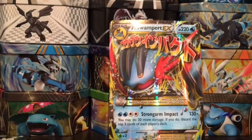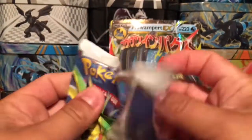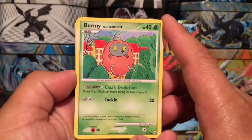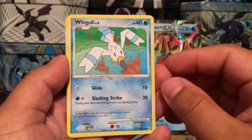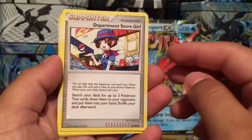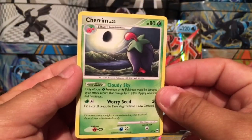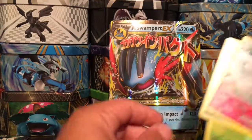And on to our vintage pack — the Platinum RCS with Zapdos on the front, one of the original legendary birds! Let's take our time with this one. We have a Mawile, Geodude, Ponyta — very cool artwork — a Weedle, a Beedrill, a Trainer called Beginning Door, a Department Store Girl, a Charmeleon Level 31, a Bronzor reverse holo, and for our rare card — a Charizard rare, non-holo.